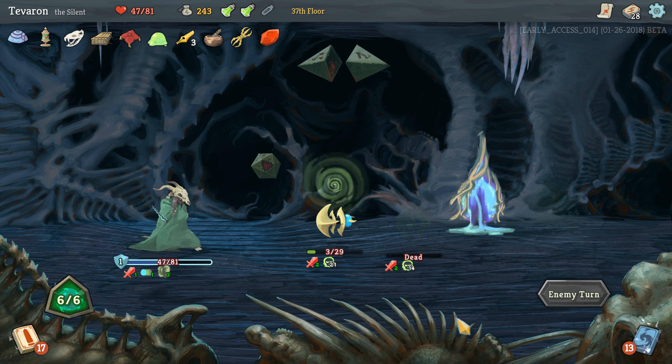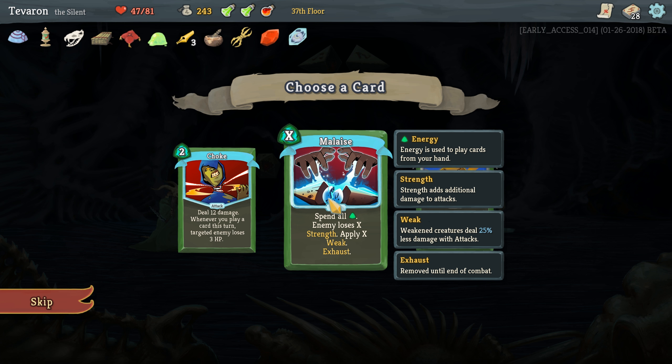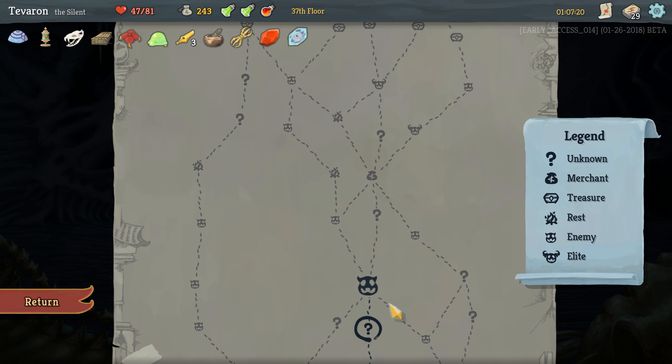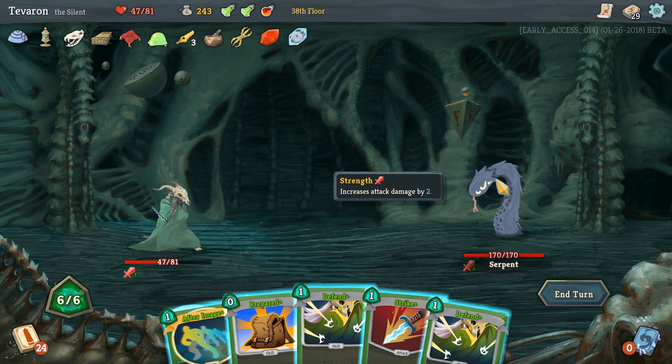Just in case the Burn hits us when we end our turn — which I think it will — we're going to put up all this block. Excellent. Frozen Eye lets us see our Draw Pile in order, that's potentially useful. Fire Potion's great for Elites and Bosses. Malaise — always a fan of a Malaise. Also a fan of Choke honestly; in a deck that isn't Poison-based like ours, Choke is an excellent attack card. I think our pick here is Malaise. Wish it was a Malaise Plus, but you take what you can get.